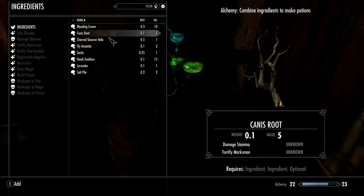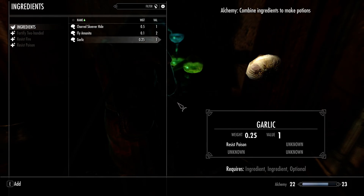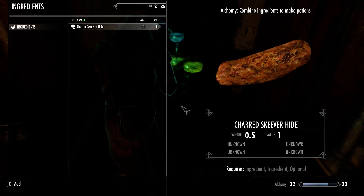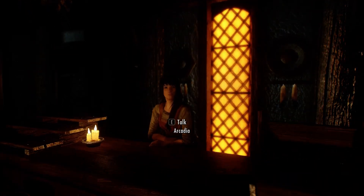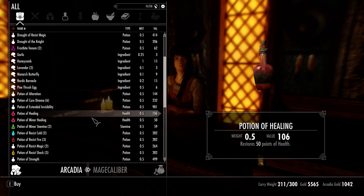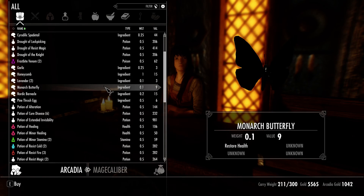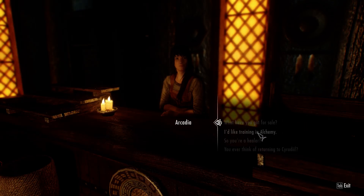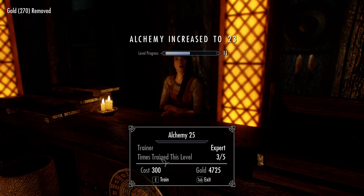Let's see what we can create. Failed, failed - that's unfortunate. Let's see what we can buy from her - I only need potions of Magicka. Look - Expert Alchemy! That's a lot of money but it's worth it.